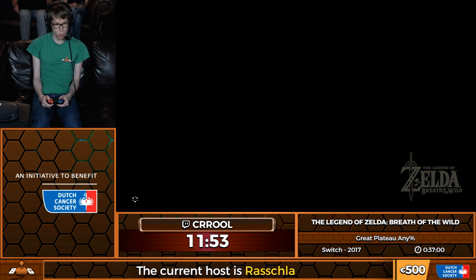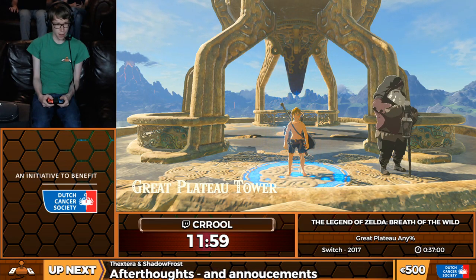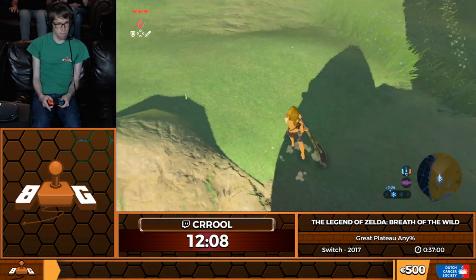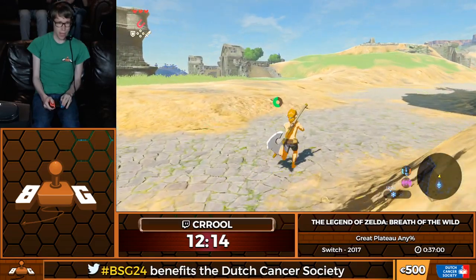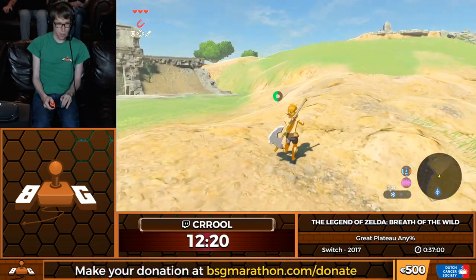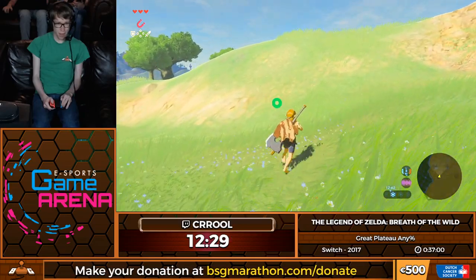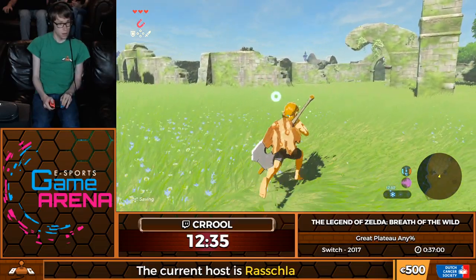We go to the tower and this is the second fall cancel — probably the more annoying one to mess up. Messing up this one loses quite a bit more time than messing up the first one. I've been pretty consistent at my fall cancels lately. I'm going to just set it up, fall off — and there we go, didn't die. Dying there is pretty bad — it loses about a minute just on loading screens.